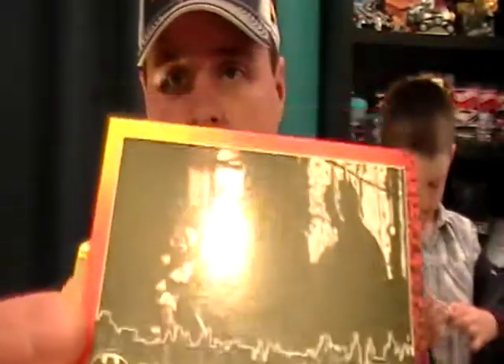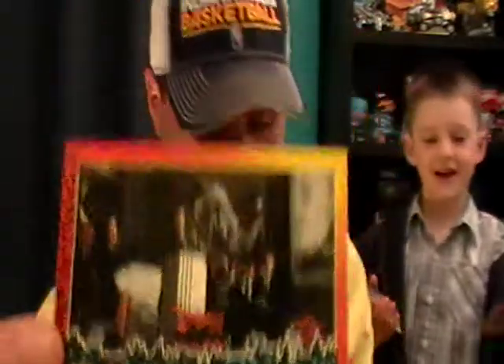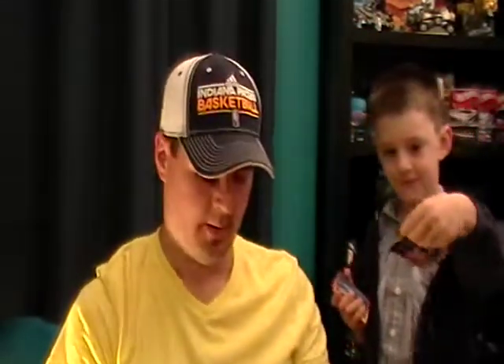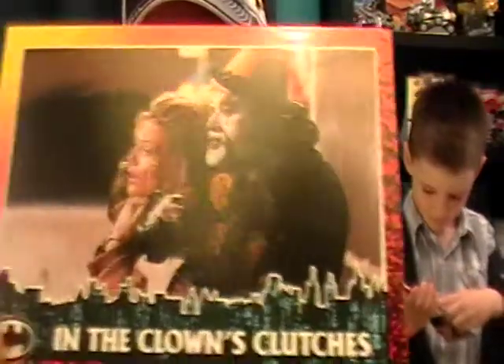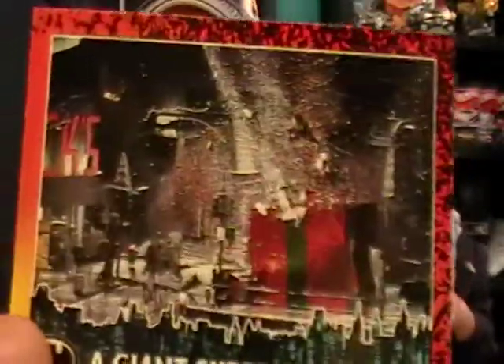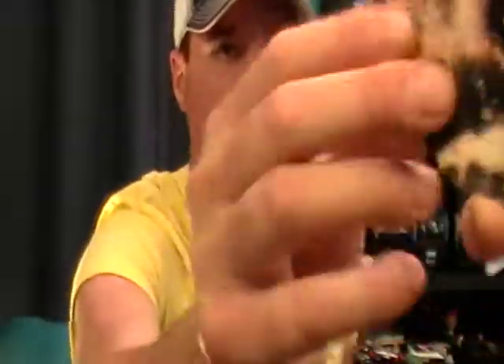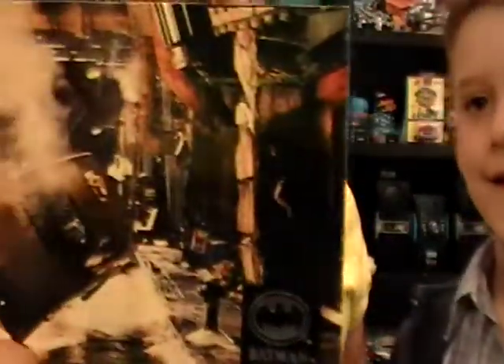Rescuing the Princess. An Acrobatic Surprise. Dad, we got another Stadium Club card. And the Clown's Clutches. Turning on the Crowd. A Giant Surprise Package. Want to show them the Stadium Club card on that one? Show it up close so they can see it. There we are. That's a pretty cool one.